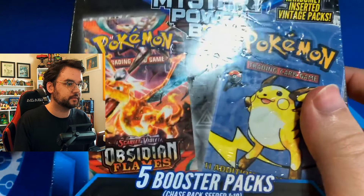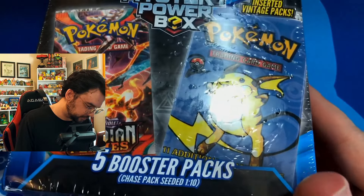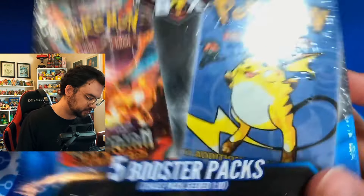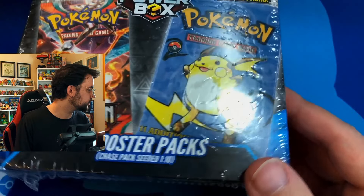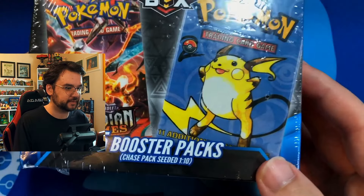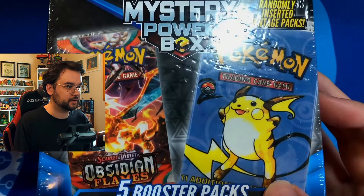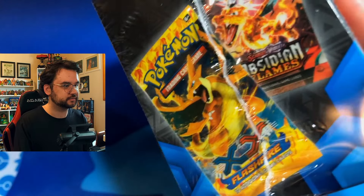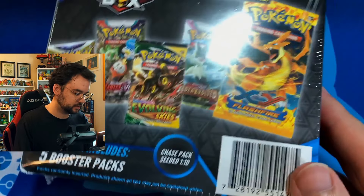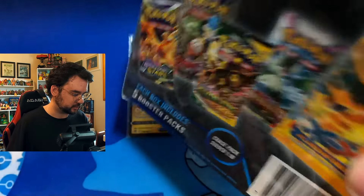I got one of these mystery boxes — this one's kind of beat up on the wrapper, the other two boxes were kind of smashed though. Five booster packs — this is $30, not the best deal at six dollars a pack. Base Set 2 — that's definitely not going to be in there. It's also got Flash Fire. Hopefully we at least could get an Evolving Skies, as that might make the $30 price tag a little more worthwhile.